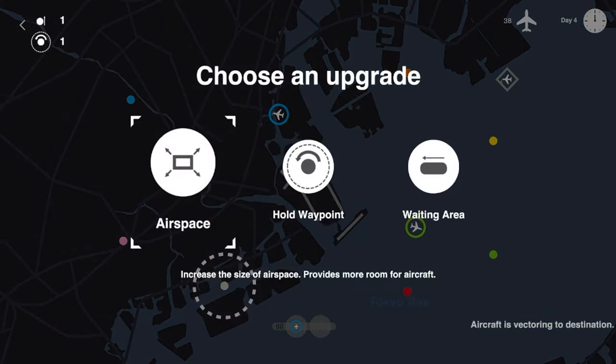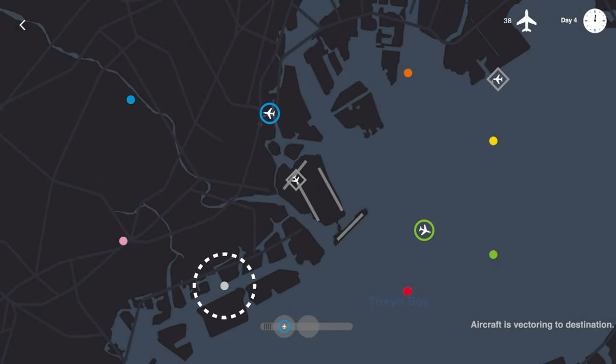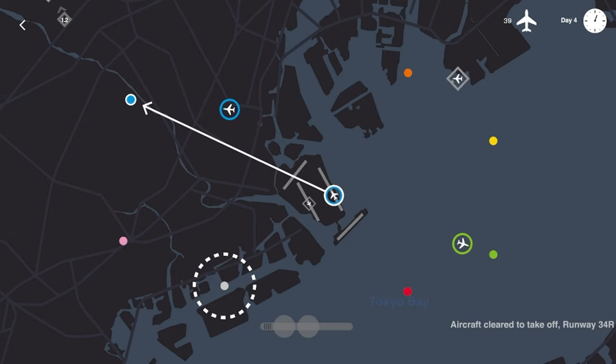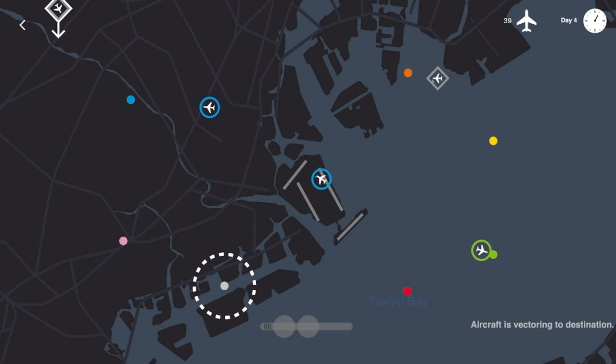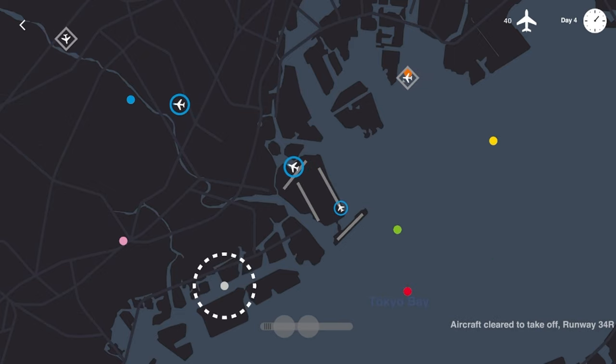Let's get a little bit more waiting area — now we can hold a couple more jets on our tarmac before we get too worried. We'll get this other blue flight out and it should dodge that guy. Conga line in Tokyo! This guy coming in — let's have him come south and I'll bring him in on this other runway. Blue jets really wanting to take off — I don't know where they're all going, but it must be a big old party.